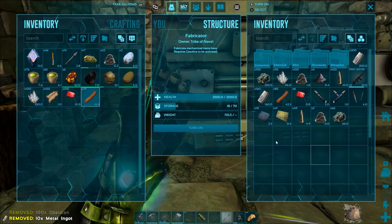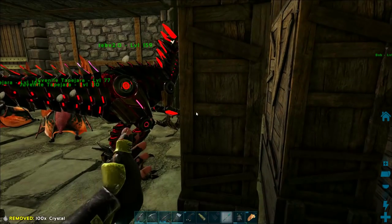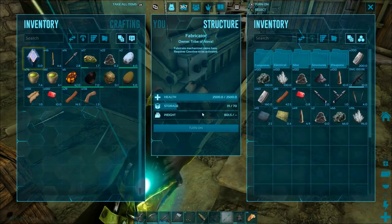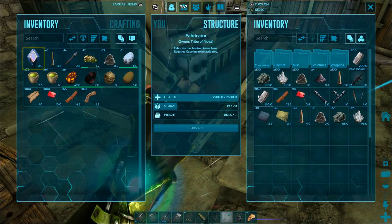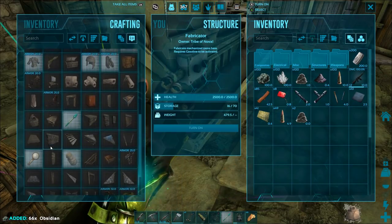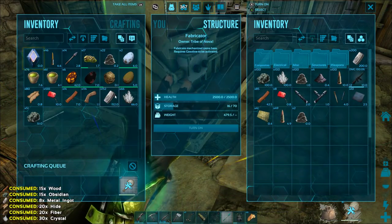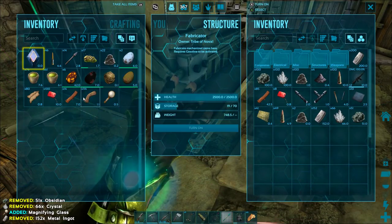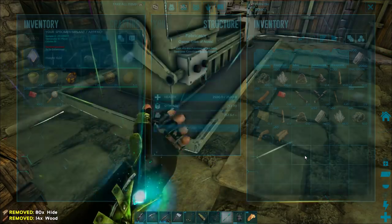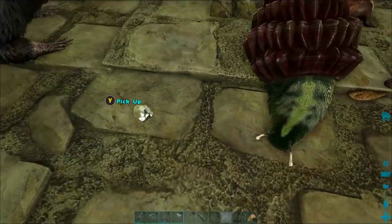Be sure to check the links in the description for both of those — it'll be really helpful if you don't know where to get obsidian. Right now I've got a little bit of a weight problem. I've been eating too much now that I have an organic garden, so it's a little hard to move when I've got so much in my inventory. Let's grab that crystal, metal, and obsidian — I made sure to get all the obsidian I'd need for a long time.